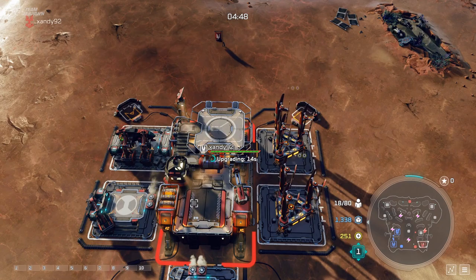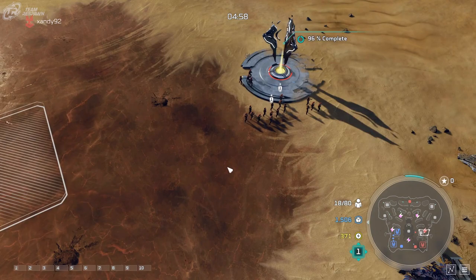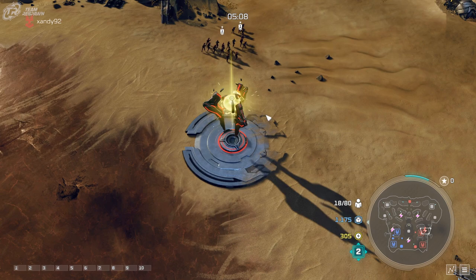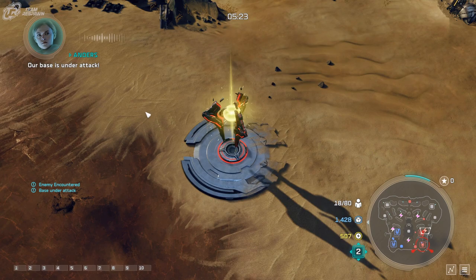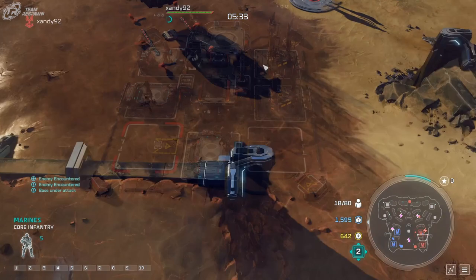Now we're upgrading to second tech, and I'm getting a power node. This map works great in twos — you should really keep in mind what your ally has for their leader and their leader powers. For example, if your ally is playing as Atriox, let them take this node so if they get Countermeasures, the mines will spawn here. Or if they're playing as Serina, let them take this power node so they can get the frost effect on it. Every little bit is going to help.